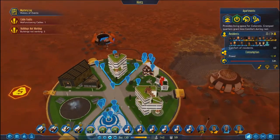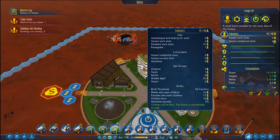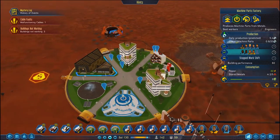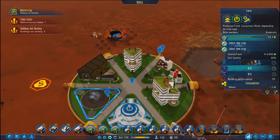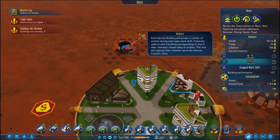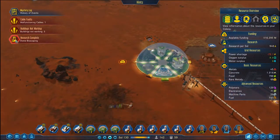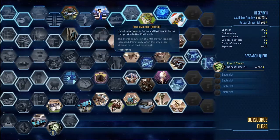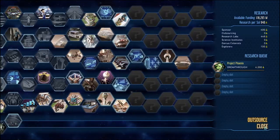I've just noticed that this dome had a few unemployed people, so I've opened up a second shift of the machine parts factory. It seems to have worked out fairly well — we've lost one person from the farm, and that's about it. The dome bioscaping — if I remember correctly, it's the one that gives us residents in basic domes improved comfort. Nice.